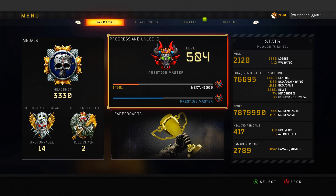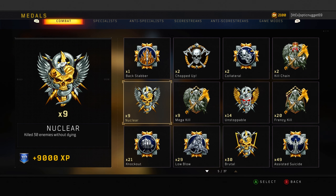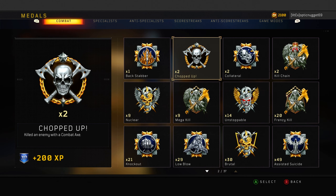So we'll do a quick stat check. We've got 12 days played, few wins, few losses, a 5.3 EK ratio - pretty insane stuff - 33 highest killstreak, some insane stats. Also medals that I find pretty cool: we've got 9 nuclears in this game, my most nuclears in any game. I know it's only 9, but it's pretty insane. We've choked a few nuclears as well, as you can tell by the brewers, and we've got a few kill chains and mega kills.